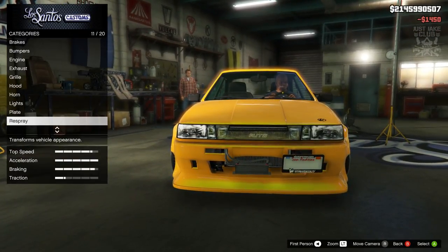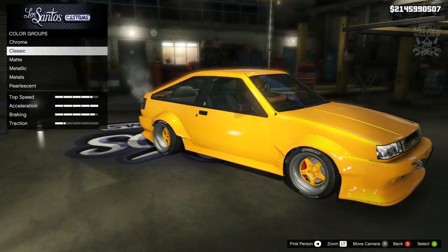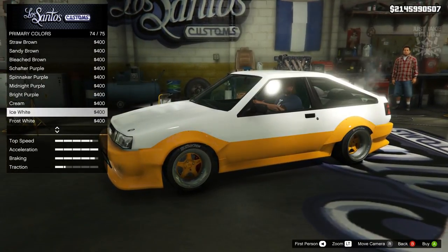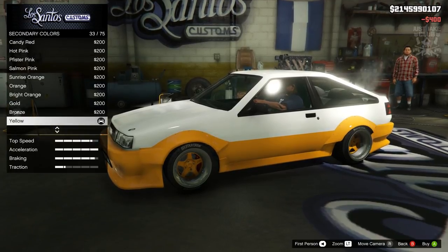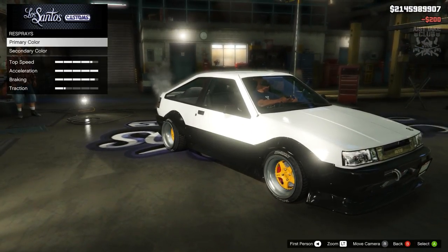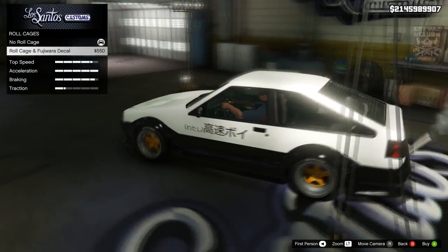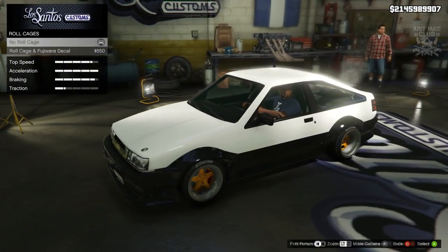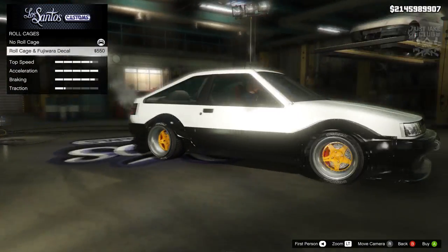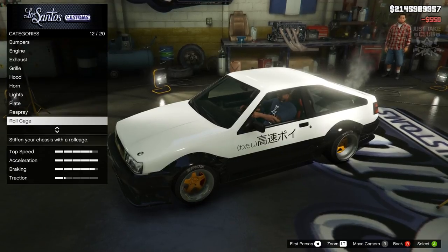We grab the xenon lights, skip the plate, then go to respray. I'm going with a black and white combo — ice white as the primary and black as the secondary — and it looks absolutely crazy good. Then the roll cage switches out the driver's seat for a red racing bucket seat and adds a decal on the side that looks Japanese, which is a really nice touch.